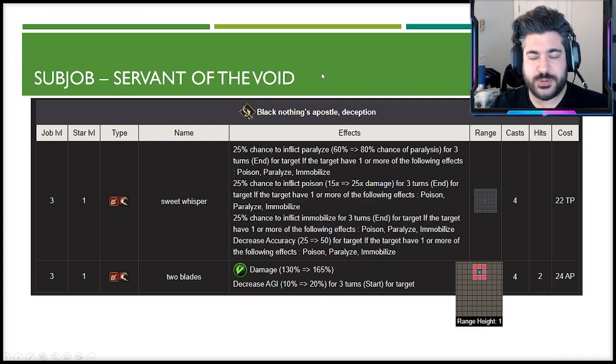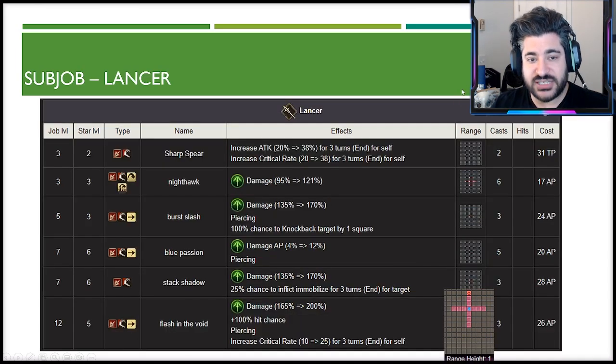Looking at sub jobs — Sweet Whisperer from the dagger sub is more of a PVE or manual PVP ability: 25% chance to inflict paralysis, poison, or immobilize, and decreases accuracy by 50% while inflicted — a fun X-factor but nothing too special. Two Blades is a double hit with very short range and a decrease agility of 20, which is already on her counter ability. This sub job is probably a pass in terms of priority.